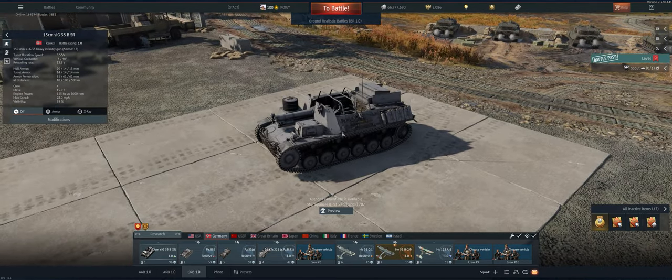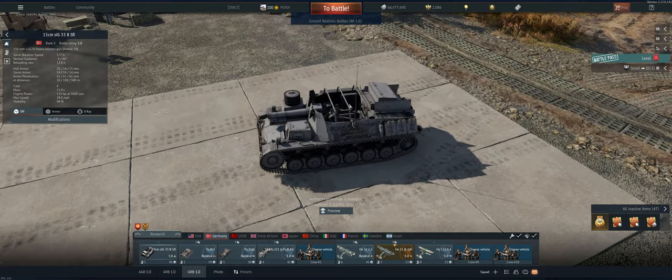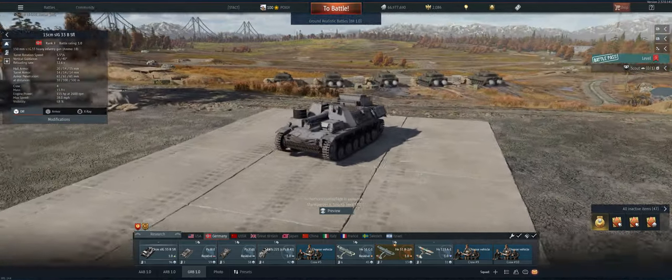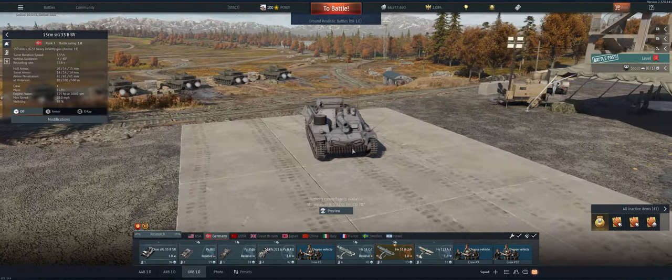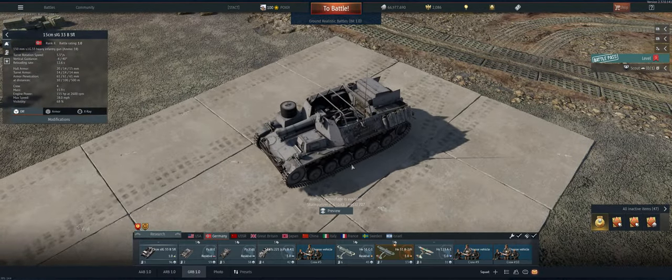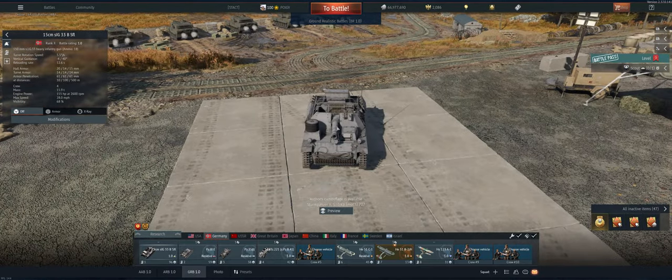On the negative side on this one: you're open top, so you can get killed by any planes that machine gun you. All your ammo is in this case above the back, so if you get shot there you're going to explode. Not very fast, not very maneuverable, and the turret horizontal traverse is very minimal, so you really have to be facing your enemy to get a shot at them.